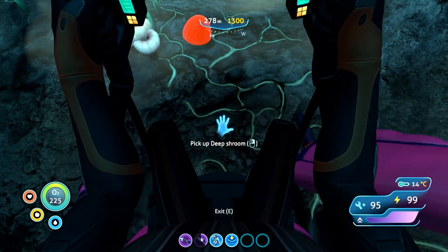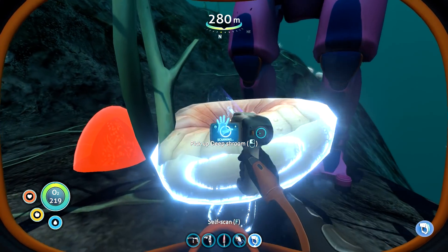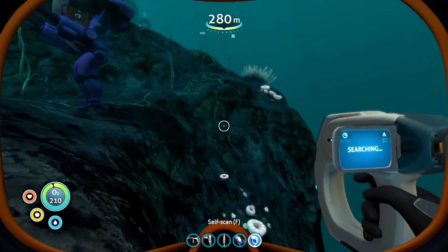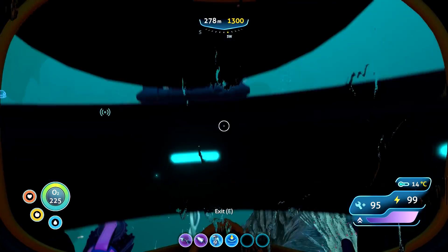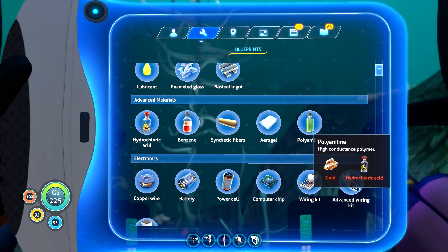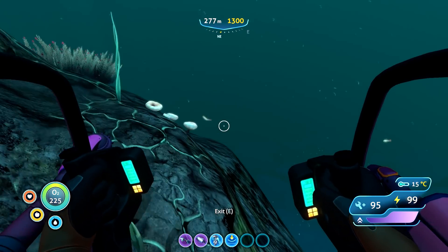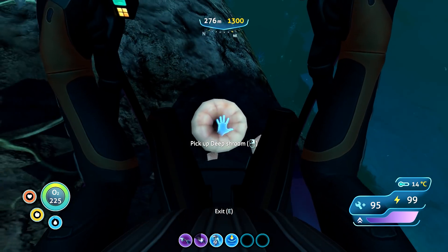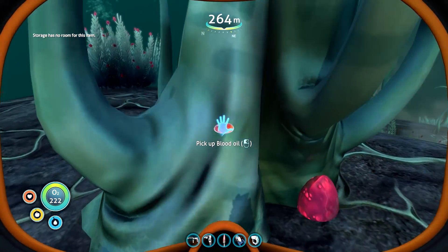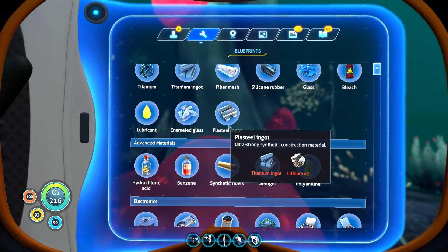Deep shrooms - yes! Let's scan the crap out of them. Hopefully this will teach me how to make something new. New blueprint acquired! I'm so excited. I'm not seeing anything... oh - hydrochloric acid and polyaniline! Holy shit, finally! It takes three of those deep shrooms for each one, so we need to get a ton of these. Come here, shrooms! Inventory is full anyway - I guess I can just pick up more. We can put blood away like this - nice. Inventory full - let's return back to the cyclops.